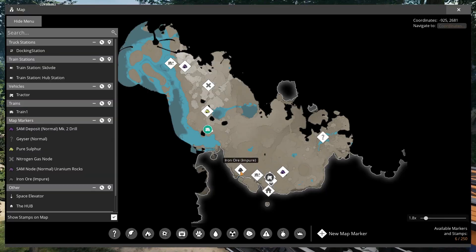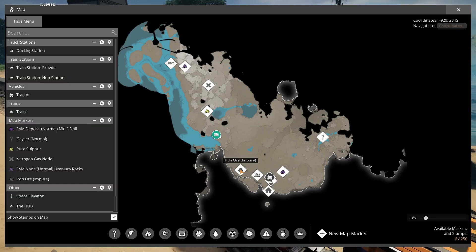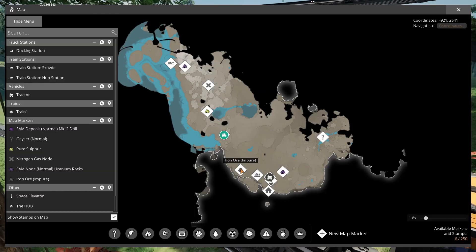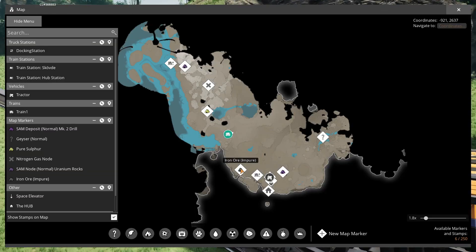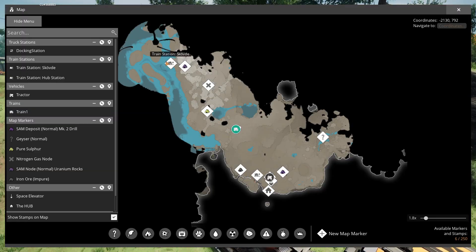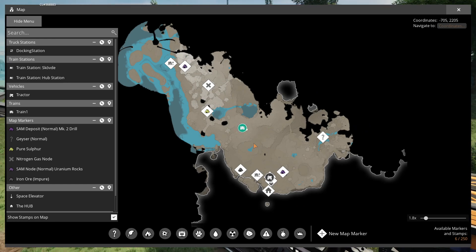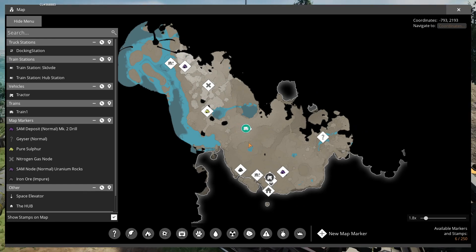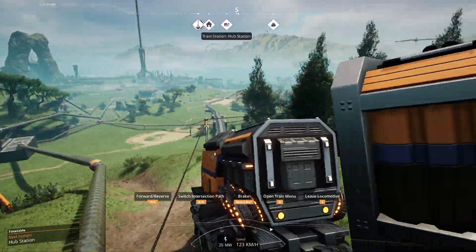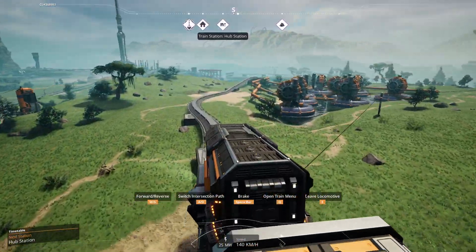This here is the iron node from our gameplay sample video where we set up a little bit of an iron operation, and it took us a minute just to get out there. You can see we went out several times that distance each way and we're already almost back. Trains are quite useful for moving people and for moving goods.